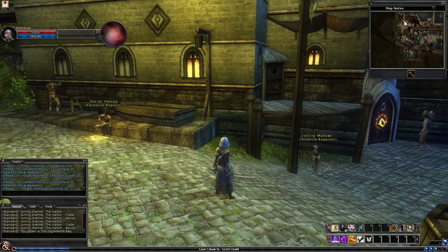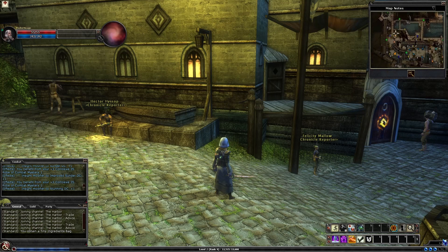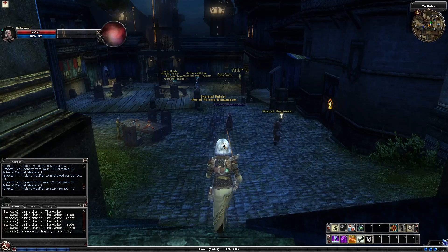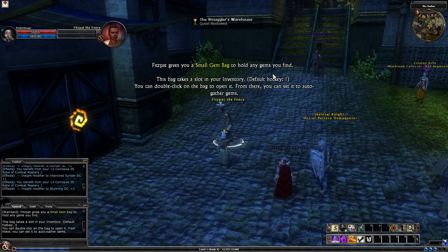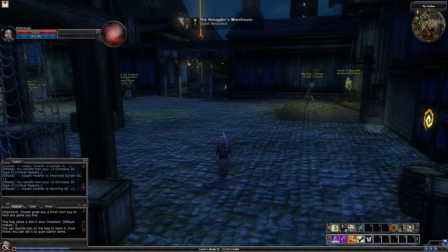Next we're going to find... we'll come back to him. We're going to head to Bordery Cardamon first — he's down by the water and he'll give you a small collectibles bag. Oh, there's Fitzpat. So he gives you a small gem bag and it makes you pick up the quest, but that's okay. So we'll also auto gather and get that all sorted, and finally Bordery Cardamon.